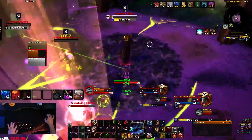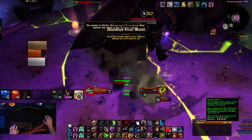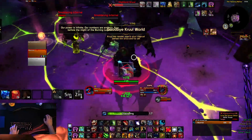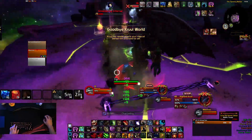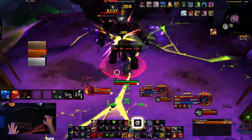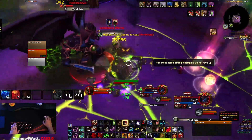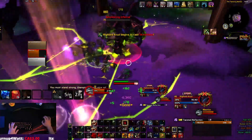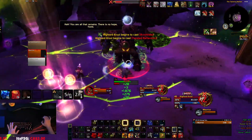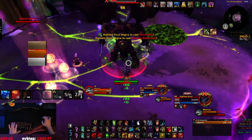I get knocked away but just Charge back in — Phase 2 is starting. Get all your consumables ready: pop Drums, pop everything. I'm Convoking here, dodging the lines in the middle, and just pumping out as much damage as I can. Avoid those puddles.